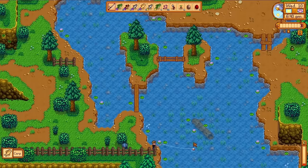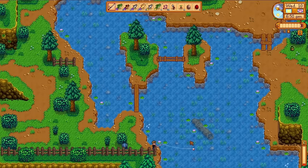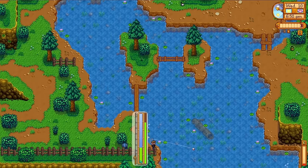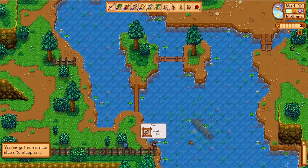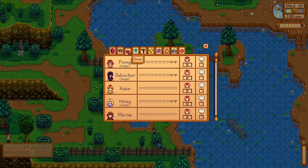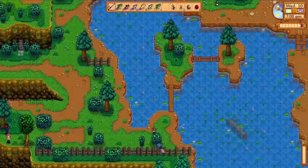The next several days are pretty much just me doing the chores, a little bit of foraging, and fishing. On day 10 I can point out another lovely little introduction in the 1.6 update. While fishing away and having a good time, a little pop-up tells us something — two pop-ups actually. We've used our last piece of bait, but we've also got some new ideas to sleep on. What I've determined is that this is actually showing you when you level up your skill.